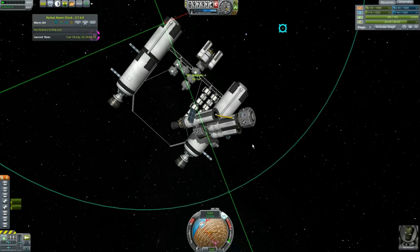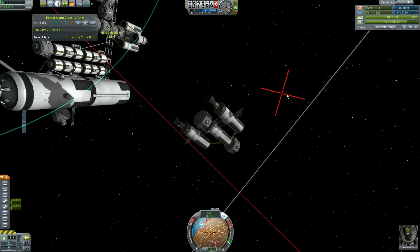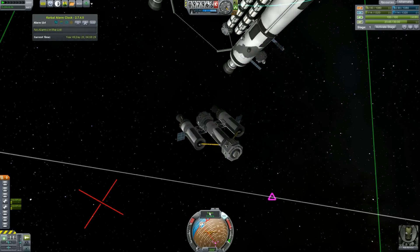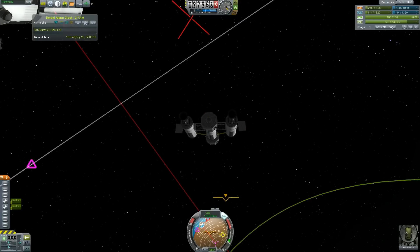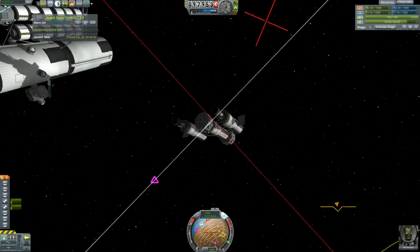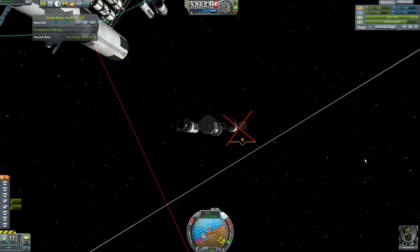I want to show you this because this HUD thing is continually impressing me with what it can do. Here's my heading, here's my direction, there's the docking port, and that's the anti-direction. We're using all of these pieces of information, and I can get myself completely set up correctly to dock. As long as I've got RCS, I can do almost anything with this thing.